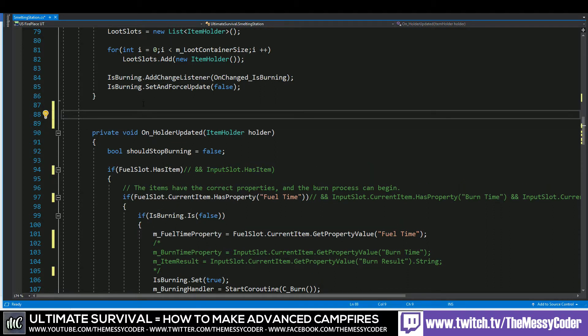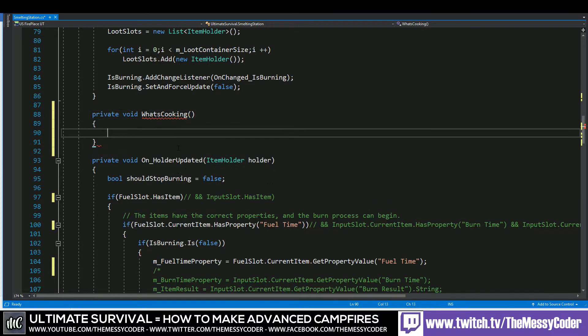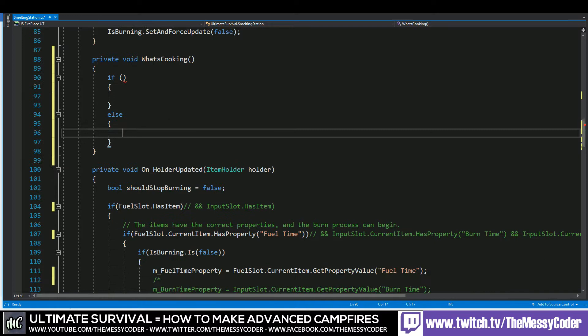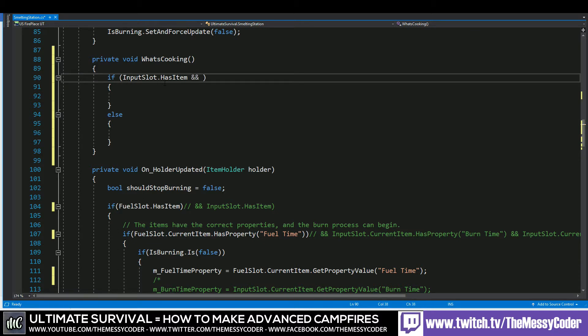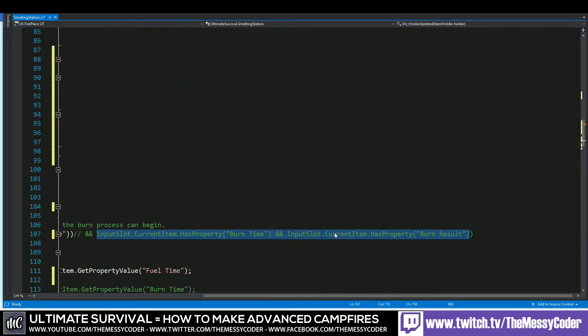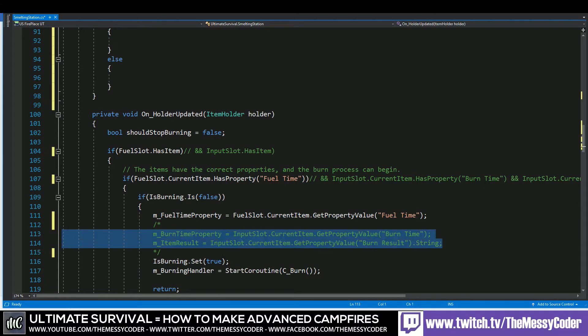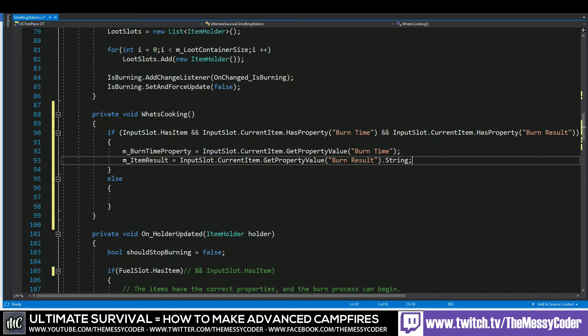We're going to grab all the stuff we commented out and stick it in a new method. I'm going to call my method 'whatsCooking' — so: private void whatsCooking(). Let's put our curly braces and an else in place so the structure of our if statement is ready. We grab the first bit of error handling to make sure the item actually exists, add an ampersand, then grab the other check that we set aside before and put it in as well. So now we're checking: do we have something in the input slot? And does that input slot item have the property burnTime and burnResult?